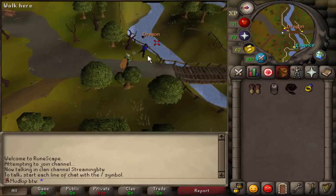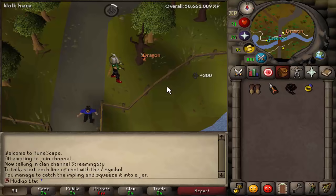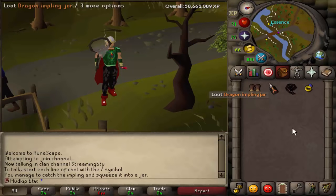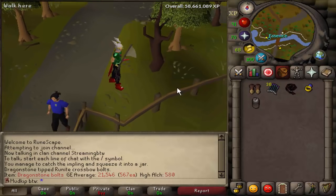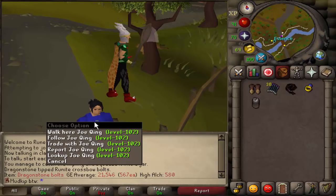Joe, thank you for trapping this dragon impling for me — the very first dragon impling on the account. What are we going to get here? This could be big. God, it's going to take forever to catch it. There it is — oh, it's kind of cool. It's not really cool, but at least we caught a dragon impling. Thank you, Joe. Shout out to Joe King.